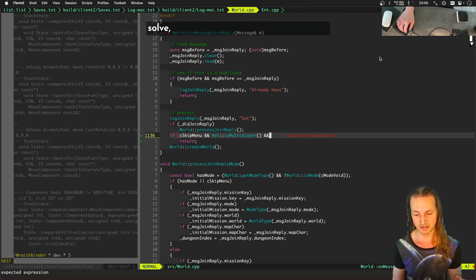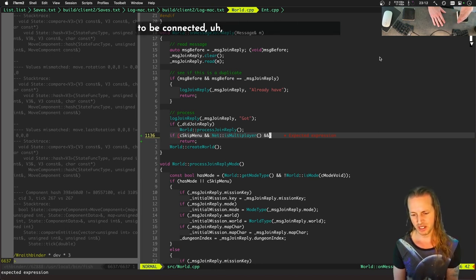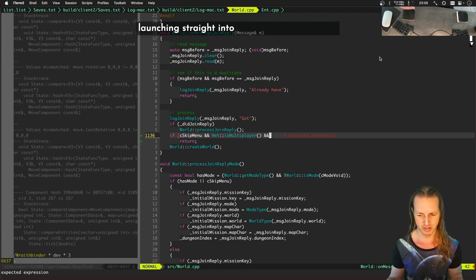To recap what we've been working on: we got one desync solved, we got players loaded up and playing together for up to around 600 to 1300 ticks. Then we get this weird desync where we determined the position of one player is slightly different than another. I started logging out AI components into the state predictor stuff and found that we didn't have the right player controlling which entities are being created in the world.